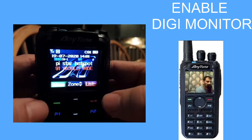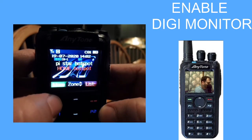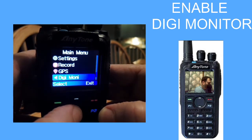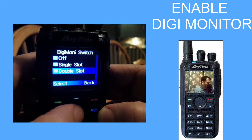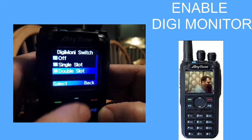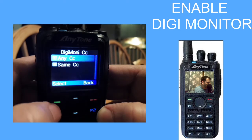I'm going to show you how to enable Digimonitor. All you do is hit menu, go down to Digimonitor, and then you've got three or four things that you can select. Hit select, Digimonitor switch, and go down to double slots. Then go back and go down to Digimonitor CC select, go up and select number one.